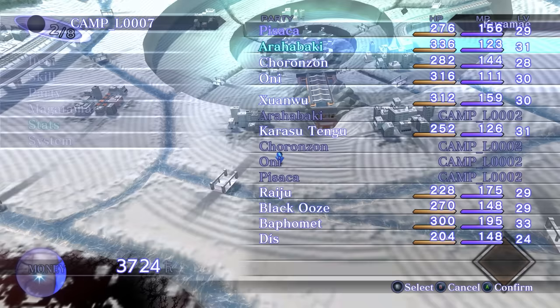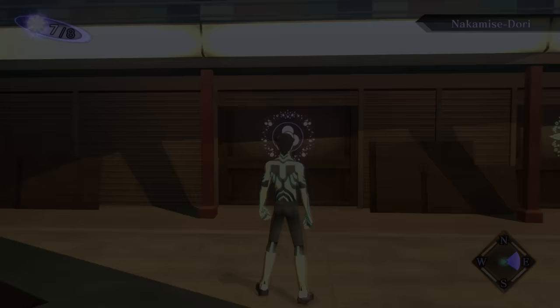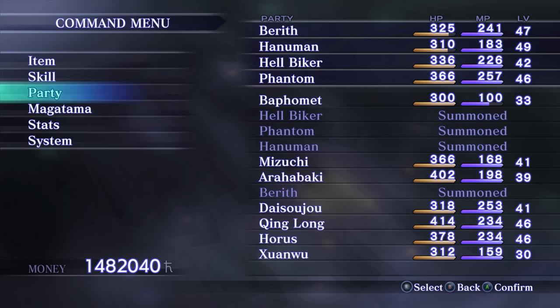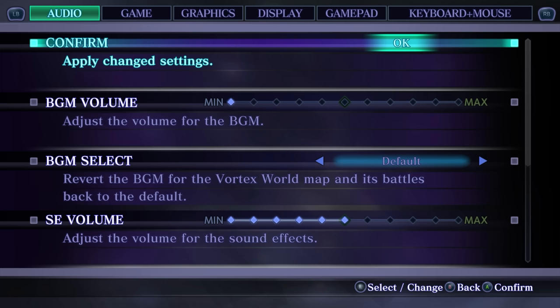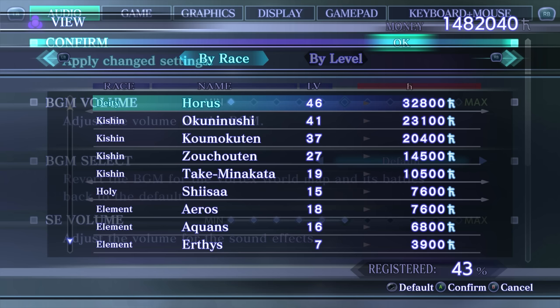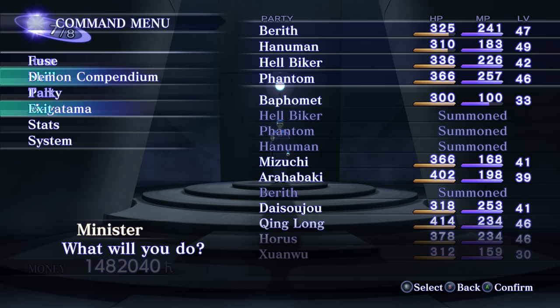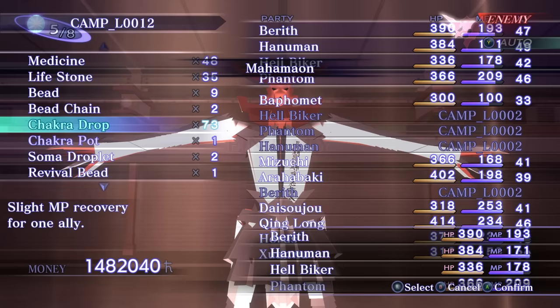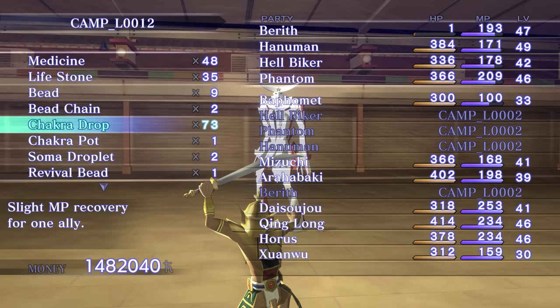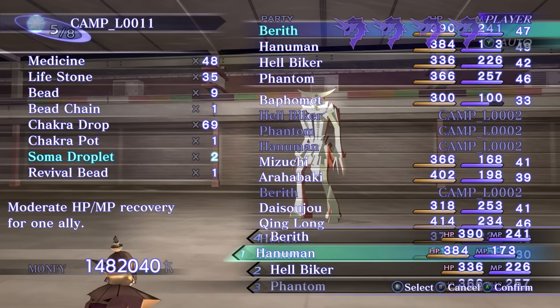Fortunately, there is a way to help with this using a glitch called transparent menu storage. You need to be close to a Cathedral of Shadows, the facility for Demon Fusion. First, perform menu storage in front of the Cathedral door and navigate inside the pause menu to reach the config screen. Then enter the Cathedral — since you're walking blindly, position yourself so the door is in front of or behind you. Once inside, go to the Demon Compendium and view a demon's stats, which will turn the pause menu transparent. Now navigate out without closing the pause menu by pressing B twice to exit the Compendium, then selecting the Exit option.